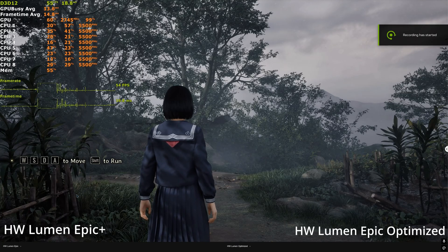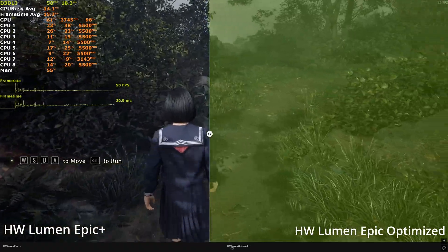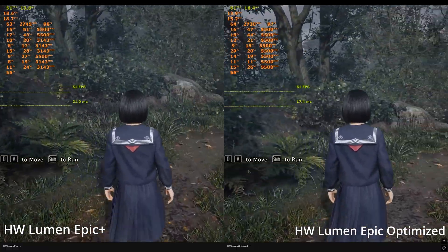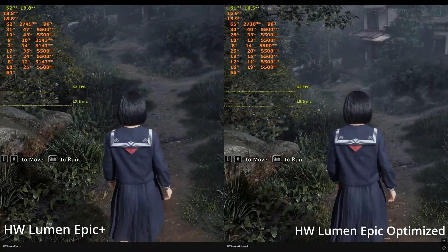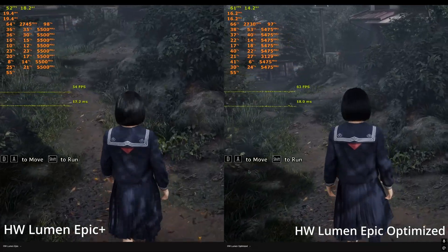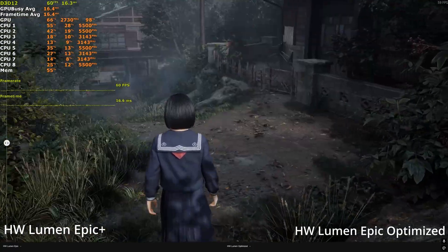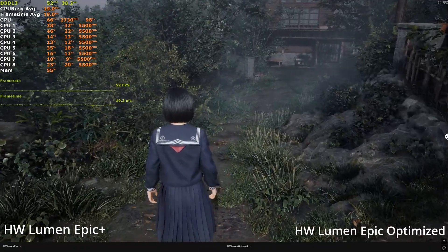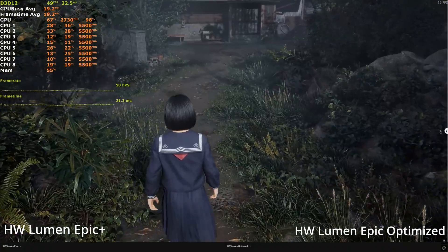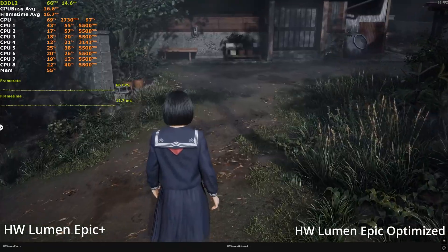Here's a comparison between the extreme epic settings hidden by the developers and our optimized preset on the right. Performance-wise it's around 15 to 20% faster, and visually it's very similar — the shadows are slightly less dark and less intense, but the detail is mostly the same. I personally find the actual epic settings a little too intense for vegetation shadows. We tuned that back a little and also reduced shimmering because the temporal frames accumulated are higher, which improves stability.